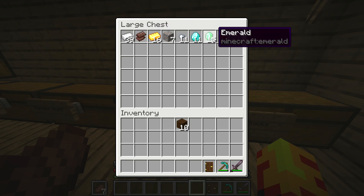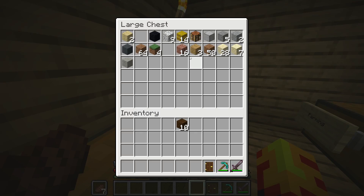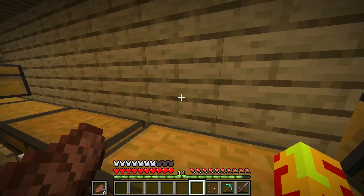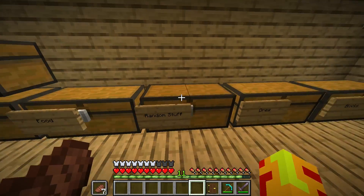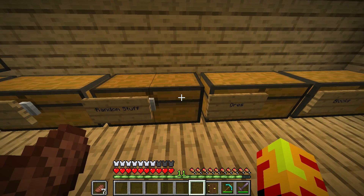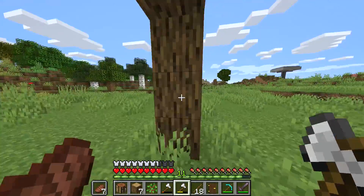We're also running low on resources so I think I'm gonna do a mining session, and our house is disgusting so I think I'm gonna upgrade that. We don't have much wood so I'm gonna make an iron axe and go get some wood. I really do not have a lot of trees nearby my house, which is a very big problem.